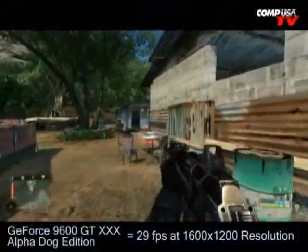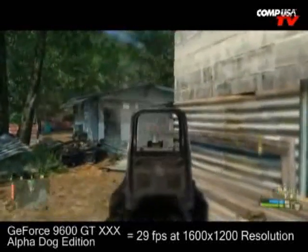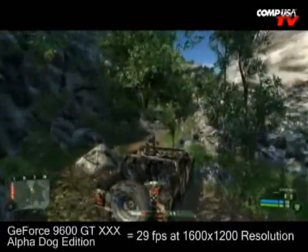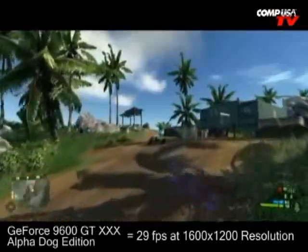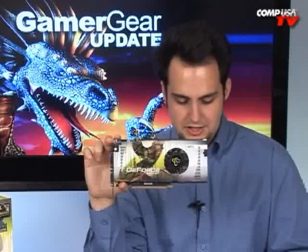In Crysis at 1600x1200 on medium settings: the Alpha Dog XXX Edition scores 29 fps, the standard 9600 XXX Edition scores 24.5 fps, the 8800 GT scores 29.4 fps, and the 3870 scores 20.9 fps. As you can see, the 8800 GT is only 0.4 frames per second faster than this Alpha Dog XXX Edition.